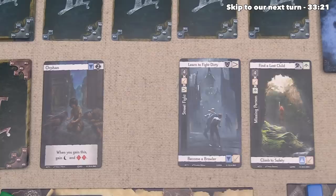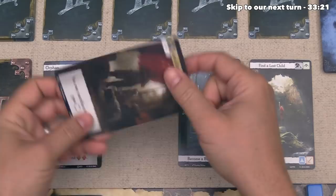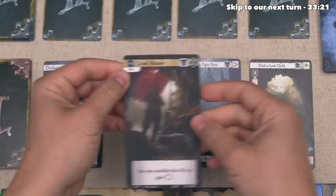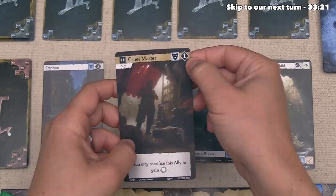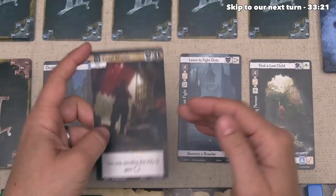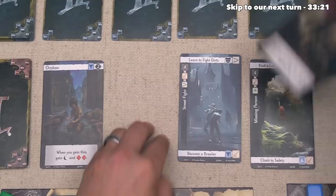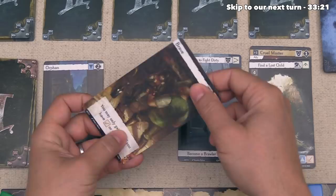Green is done with their actions, drawing another Act 1 card — a Cruel Master ally. It adds plus one to the challenge it's associated with, one Tragedy Point at end of game, and one Villainy story icon. Down below, you can sacrifice this ally to go up once on your Corruption Track, becoming more virtuous — though you lose the story icon and point if you do. Green puts it under the Missing Person slot, then draws again finding a Brave trait adding one Justice story icon and a Strength. You can only take Brave if you have a Strength or spend an Experience.